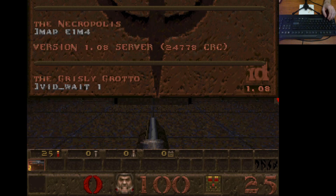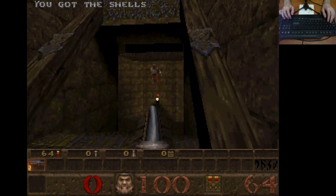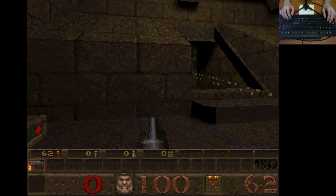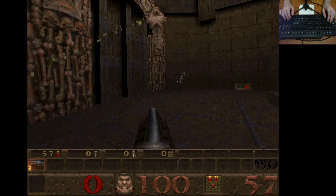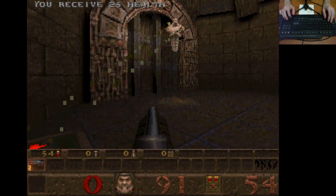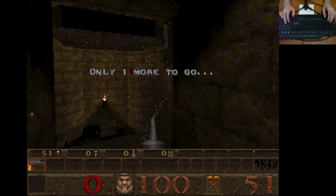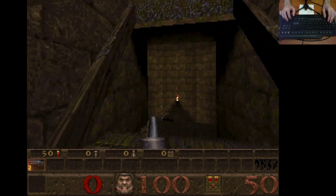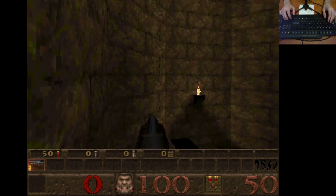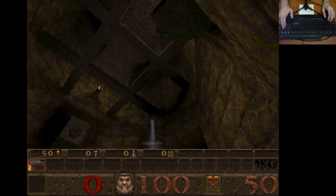You feeling grizzly? Then let's get into the Grotto. Map 4 of Quake and this one is particularly difficult to shotgun start. It has an alarming lack of ammo and extra guns in it, so what you're gonna see me do is be pretty careful, trying to let enemies infight as much as possible.